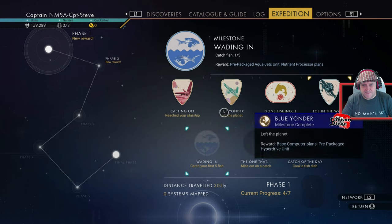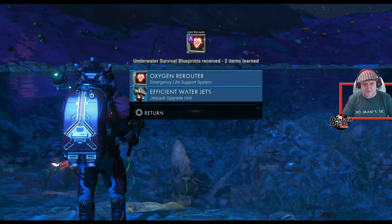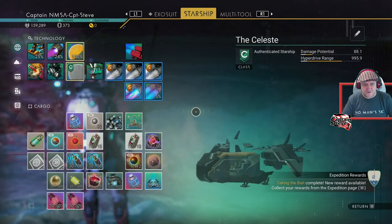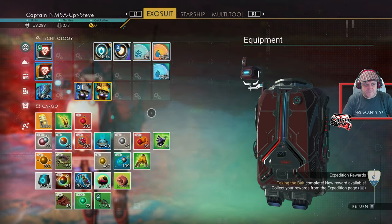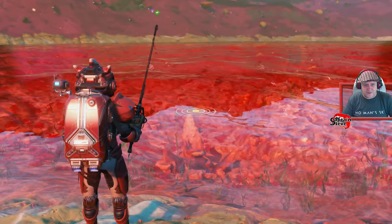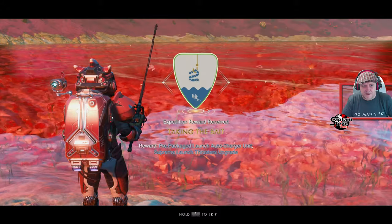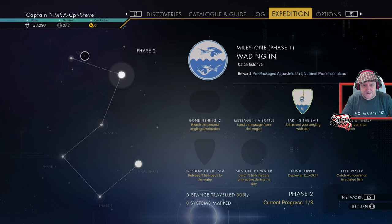Popped a new badge! Got underwater survival blueprints and an underwater protection module technology - all sorts gifted to us there. Getting that installed. We also got a 'use live bait while fishing' reward - I didn't realize that was live bait but there we are. Unlocked a badge in phase two already!